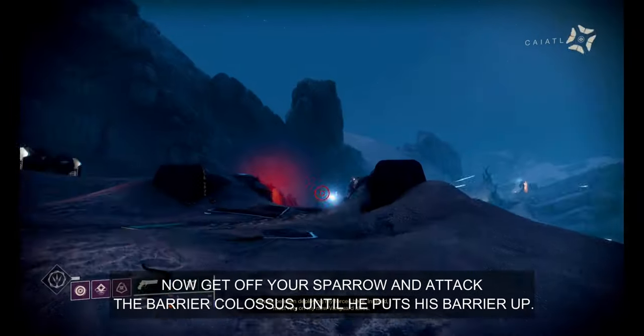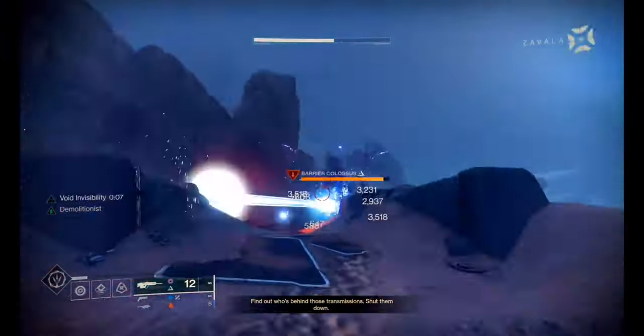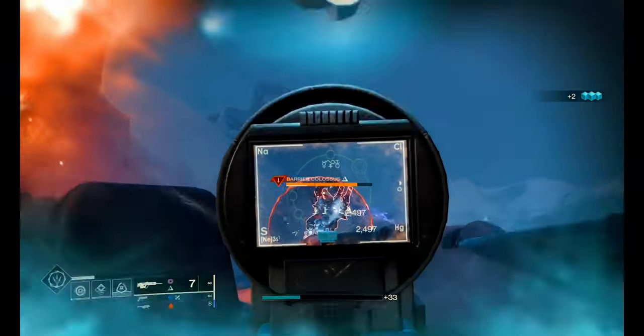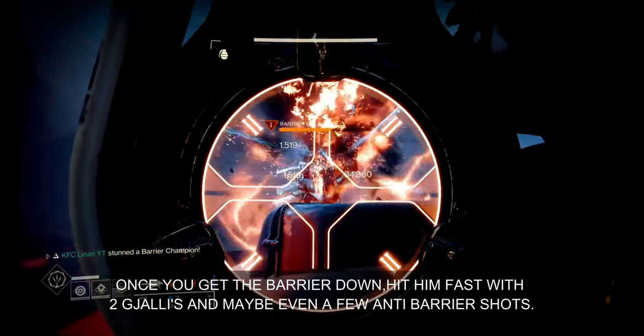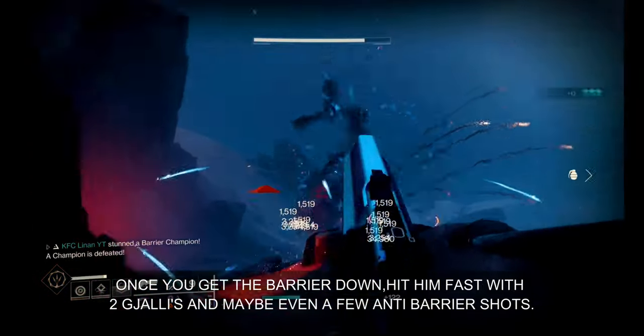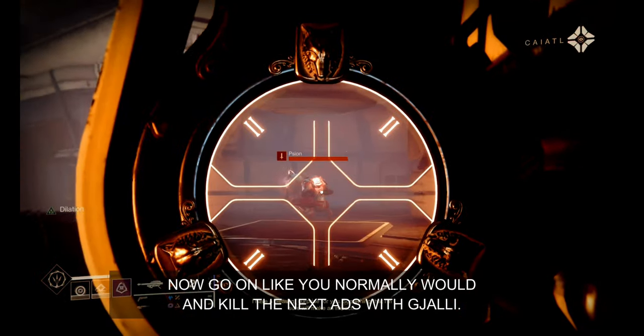Get off your sparrow and attack the barrier colossus until he puts his barrier up. Once you get the barrier down, hit him fast with two Gjallarhorn volleys and maybe even a few anti-barrier shots. Then go on like you normally would and kill the next stance with Gjallarhorn volleys.